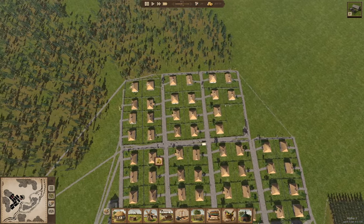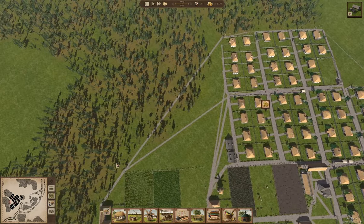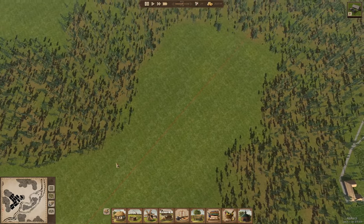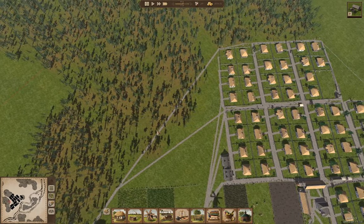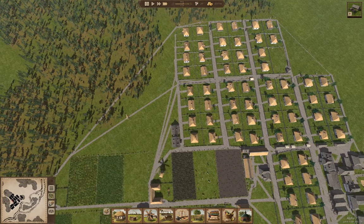Do I want to put some houses here or do I want to put them here? Well, the edge of the map is there. I'm going to put more farms over here.